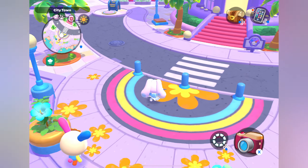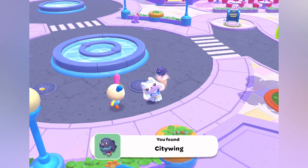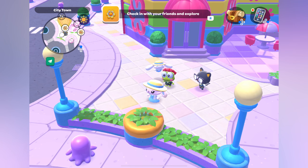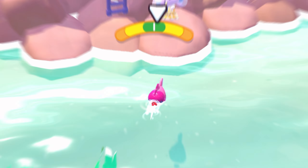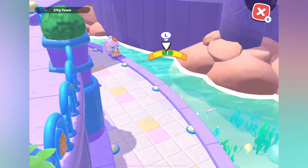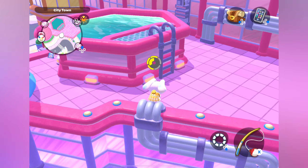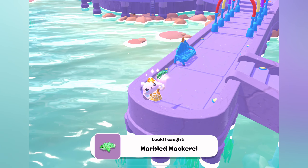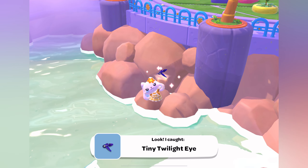Now let me show you where to find all of the new critters and fish. There are four new critters: the city wing, which is like a little pigeon; the dust bun, my personal favorite; the color pillar, a little rainbow worm; and the crowbert, which is only found at night on the tippity top of skyscrapers. For fish, the coral scouter and the sunbarb are found along the coast at any time of day. The pastel perch is only found in a little pool on the rooftop. The marbled mackerel is only found at the edge of the dock. And the twilight eye is only found on the west side of the coast — the left side of the map.